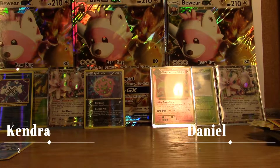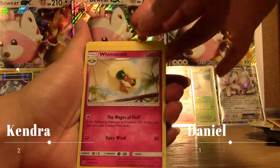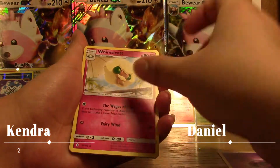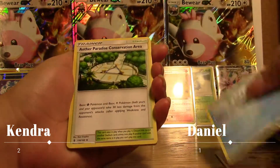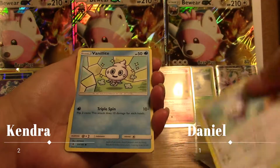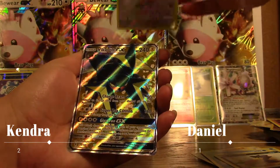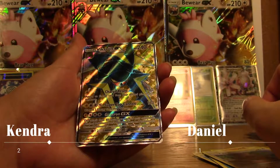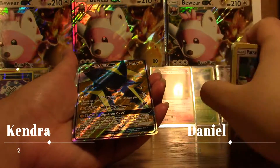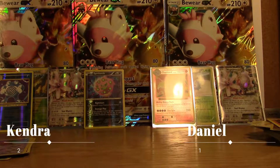I have a Psychic Energy, Whimsicott, Vanillish, Ether, Aether Paradise Conservation Area, Pansear, Snorunt, Castform, Vanillite, Murkrow, Patrat — and a full art Vikavolt GX at 240 HP. Good luck topping that one!